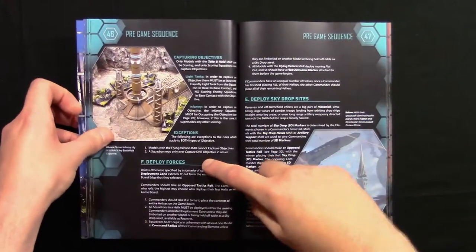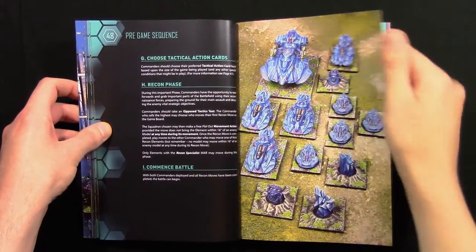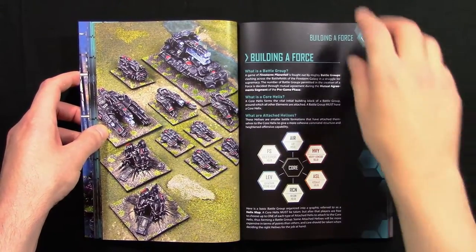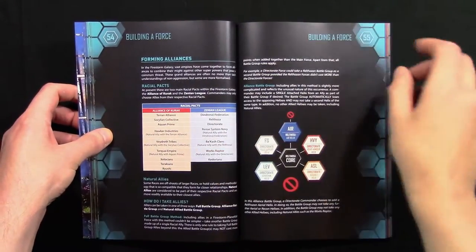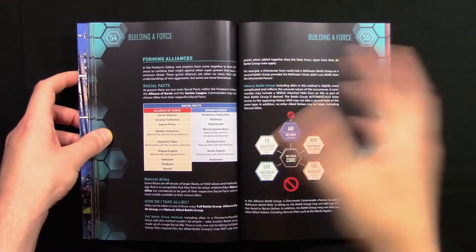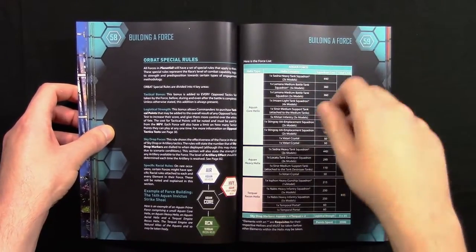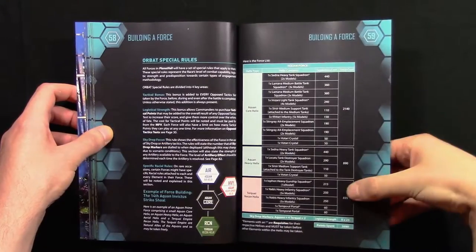More on the pre-game sequence with some nice artwork, including Aquan models. Then we go on to building a force — Firestorm Planetfall uses a so-called helix map style of force building. It tells you about racial packs, which is a nice touch for people new to Firestorm wondering what the Alliance of Korak or the Xenian League is, and which faction belongs to which. Also covered are All Bats special rules — essentially the PDFs on the Spartan Games website with stats for each force — with an example force using Aquans and Turkai.